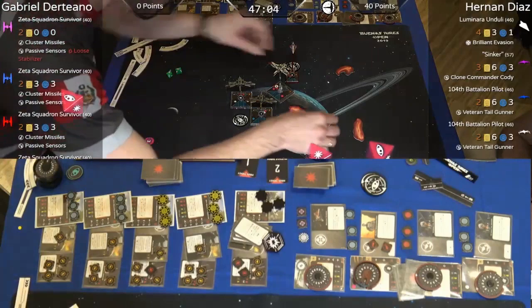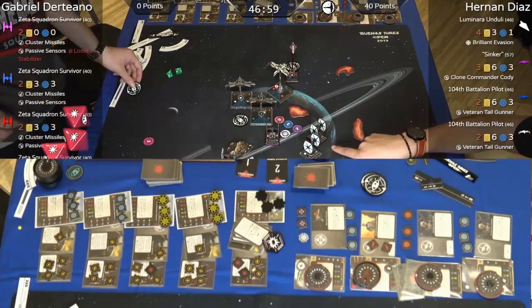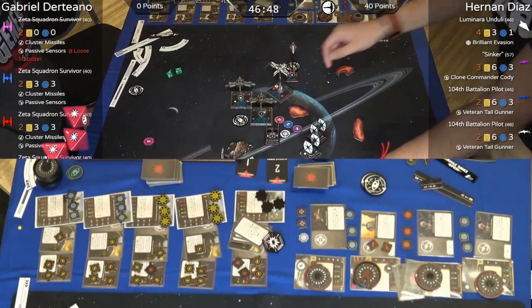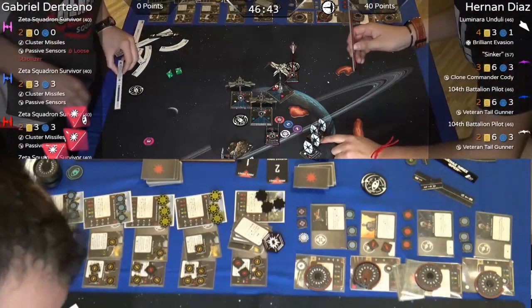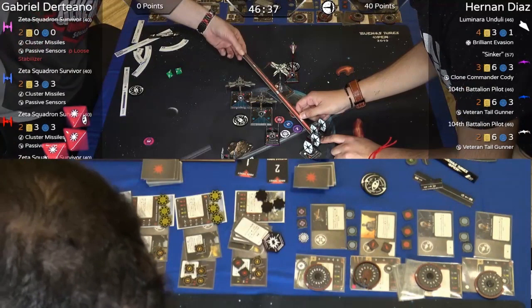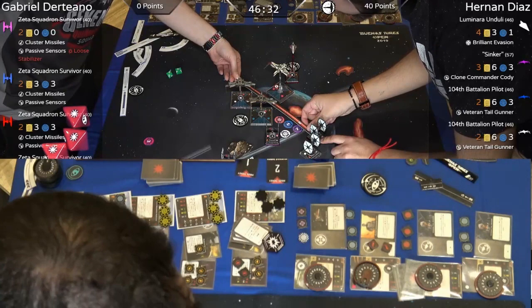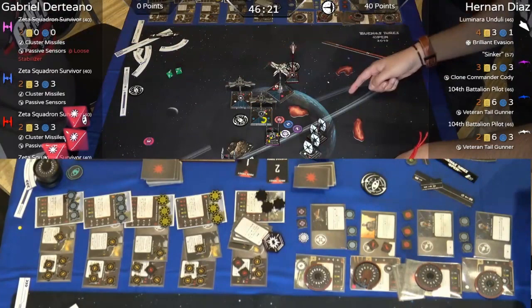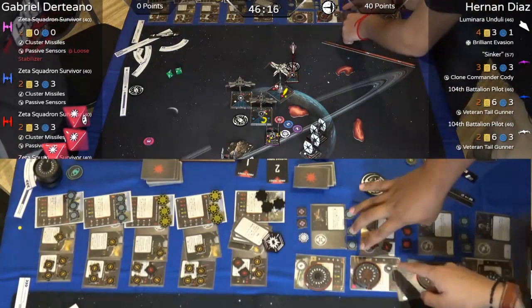It was pink shooting with his cluster — he shot cluster missiles to blue and then his second cluster to Sinker, but Hernan didn't remove the shield from Sinker. He dealt an additional three damage cards — okay. I think he shot the same one twice? No — pink shot cluster into blue, and secondary cluster shot to Sinker. But pink is Sinker... and Sinker has Cody. Hernan has assigned the damage cards wrong.